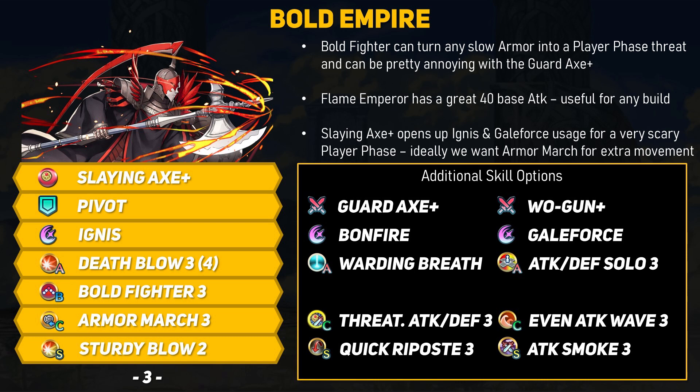We also have some Bold Fighter builds. Bold Fighter can turn any slower armor unit into a player phase threat because you get a follow-up attack and extra special cooldown with every hit. With 40 base attack, Flame Emperor can hit hard, and with the Guard Axe you can inflict Guard for both phases. The standard full-power Bold Fighter build is to go with full attack via Death Blow, attack buffs, and some kind of special that will activate on the second attack. If you use the Guard Axe, go with Bonfire; if you use a Slaying Axe, you can instead grab Ignis for even more damage. You can also use Gale Force with Bold Fighter, but it's highly recommended you have extra movement from Armor March. If you use Gale Force aggressively, you may want Attack and Defense Solo or Attack and Res Solo for extra protection, and Atk Smoke would also help for survivability. Another Bold Fighter setup is to run it with Steady or Warding Breath — this is an annoying mixed-phase set since you have Bold Fighter for the player phase and the Breath A skill plus Quick Repose for the enemy phase. Combine this with the Guard Axe and that would be very annoying to deal with without a ranged attacker, and I think the Dual Threaten skills can definitely shine here too.